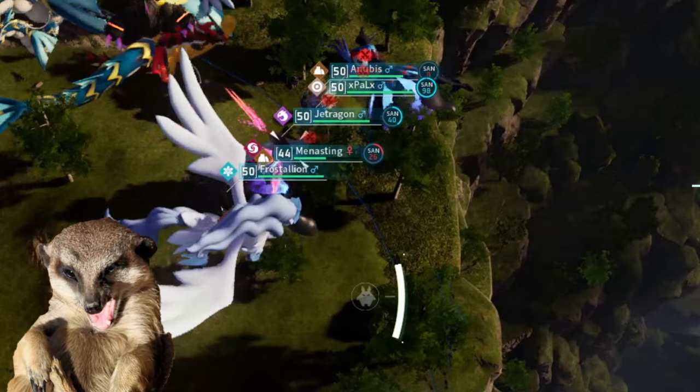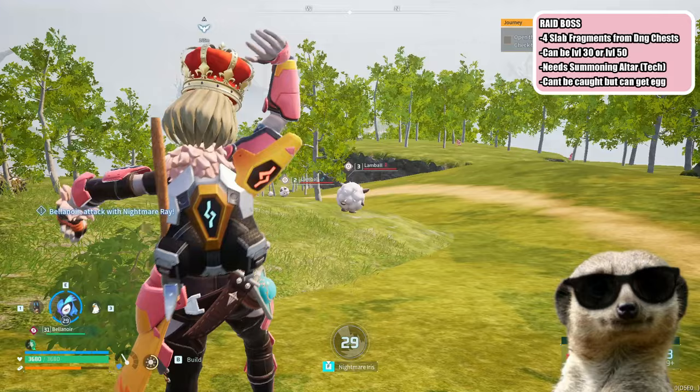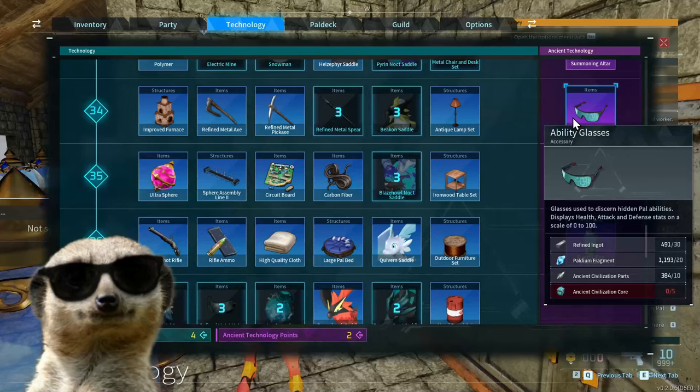But yes, once defeated, the raid boss may drop pal eggs that are pretty much just a baby version of it, since you cannot catch raid bosses. Hatching the egg will unlock the raid boss on your pal deck, and unlike other pals, their partner skill is already unlocked. The partner skill of Bellenoir is so good that it got pals literally rolling. And the raid boss also drops ancient civilization cores, which you can use to craft the ability glasses and electric egg incubators.